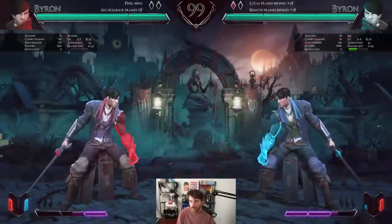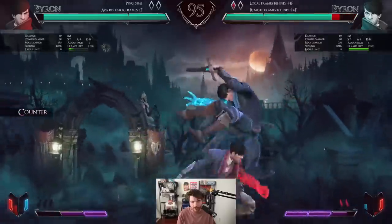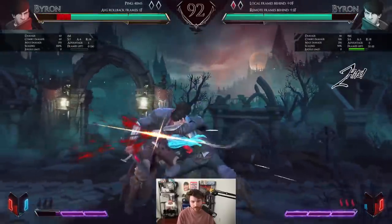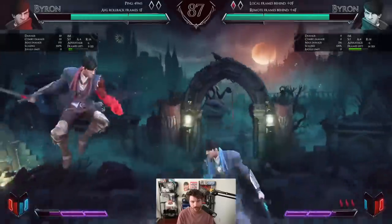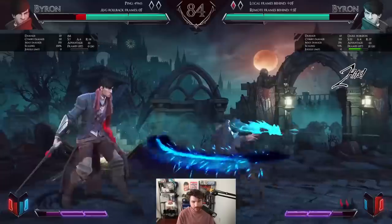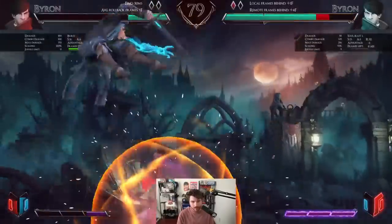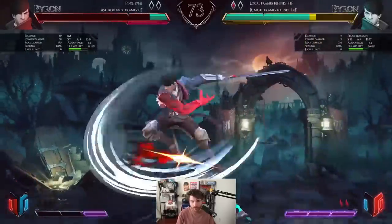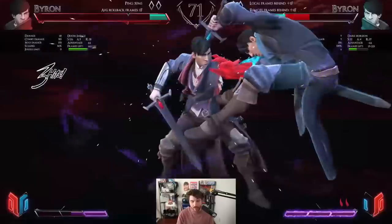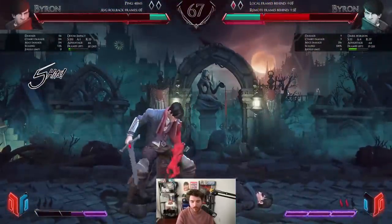I'm guessing they don't keep the charges between rounds, but you actually build them up so fast. Look at how fast — I have two charges already, now three charges already. I thought maybe I can get a jump-in punish but it seems like the answer is no. I have three charges already and the move has armor on the first hit. Oh yeah, I forgot about that super — you can only do it when you're low on life.